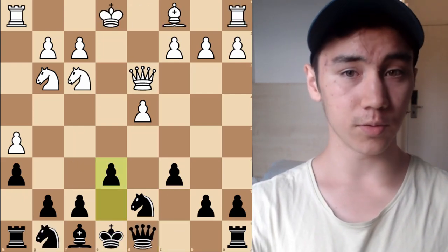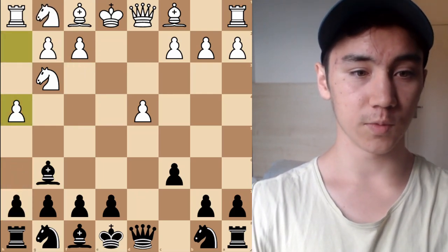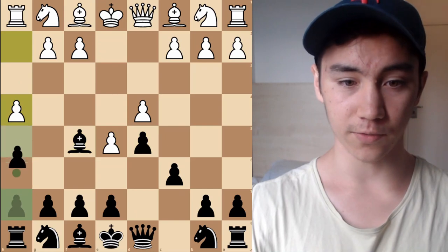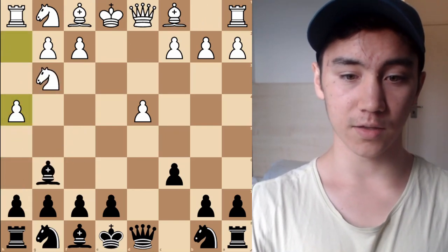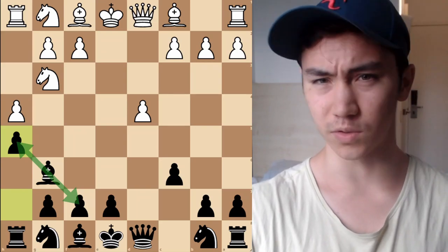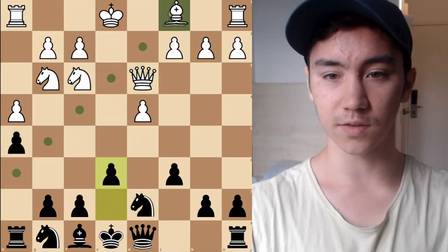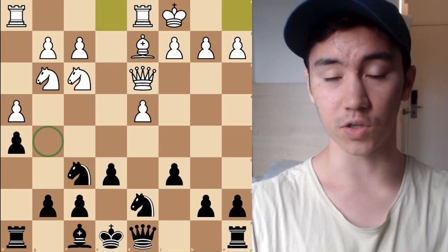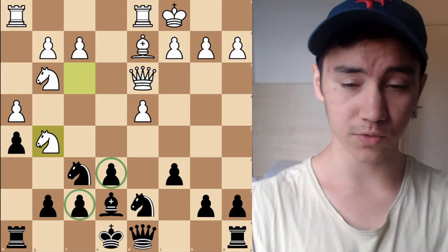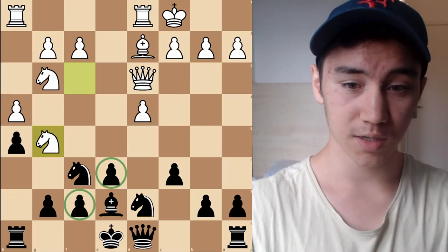Coming back to this position, which we reach via H4, H6 — I should note we don't want to play H5 in these lines, unlike in the advanced variation. Why? In this position, if we continue down a similar path, White can use the G5 square in a very nasty way. If we play Knight G5, the E6 square is very tender and the F7 pawn is also quite weak. It's just very unnecessary to allow this sort of counterplay — White has a very nasty attacking position and I would not want to be Black. Whereas when we play H6, those possibilities are eliminated and no knight can easily hop to G5.